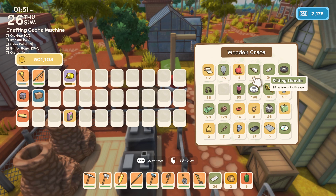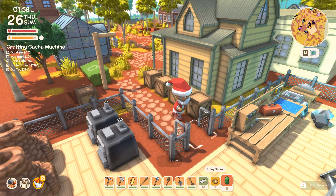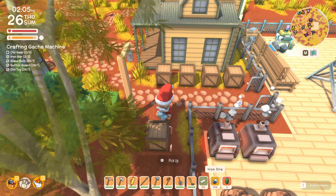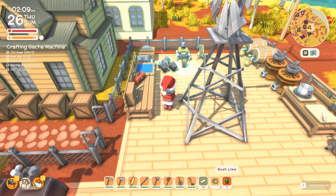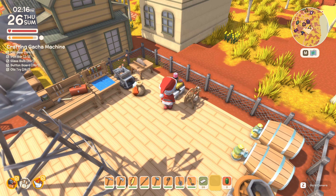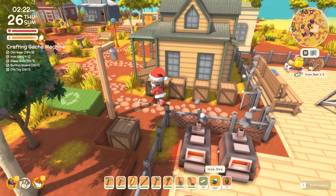We need button boards, old toys, glass bulbs, and iron bars which we probably need to make. Actually, that's all we need, which is good. I might just start smelting some of our iron ores since we're likely to need it anyway. We also need old gears - there we go. We can grind the last of our shiny stone. Here's our bat zapper which has done an amazing job keeping all those bats away. Let's recharge the spare Midas helmet and continue to smelt a few more iron ores.